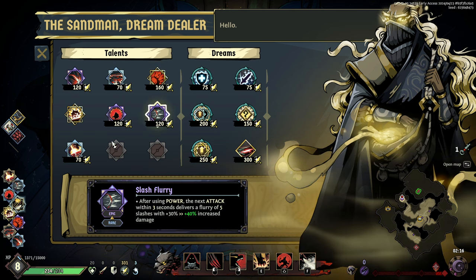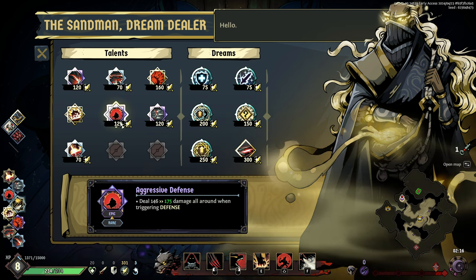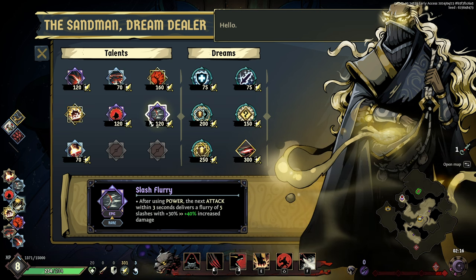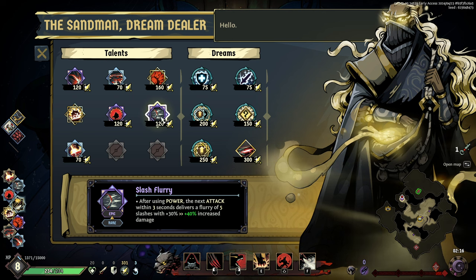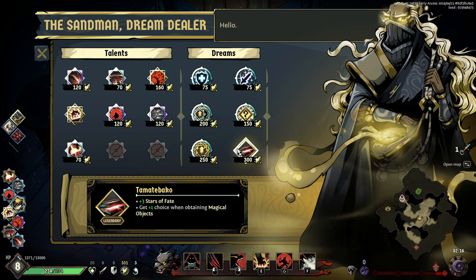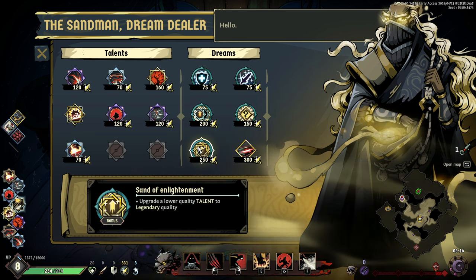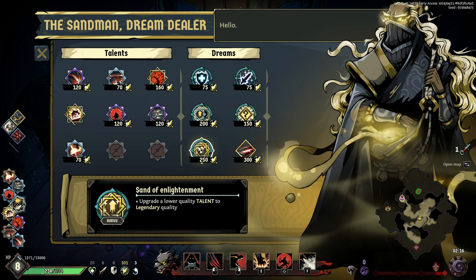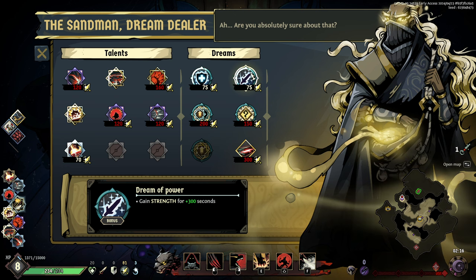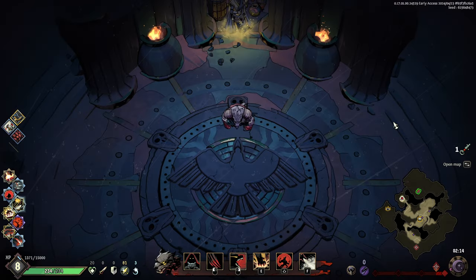What do we got? Special now targets a further location. I don't want the cleave — special now applies ignite. As I get talents throughout the world I can upgrade them here — which one do I like the most? I kind of like the flurry of attacks. Plus three stars — upgrade a lower quality talent. She said 'are you absolutely sure?' I guess not, brother. Let's head a little bit north.